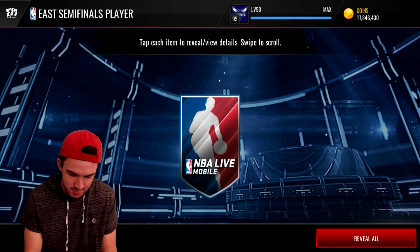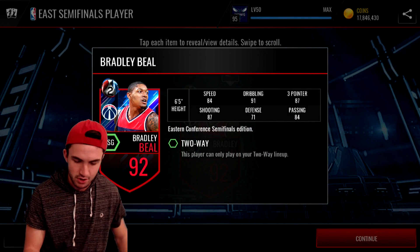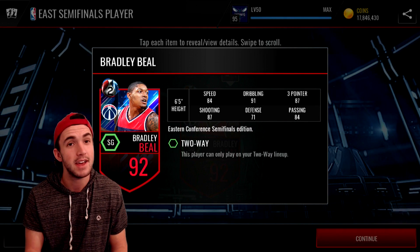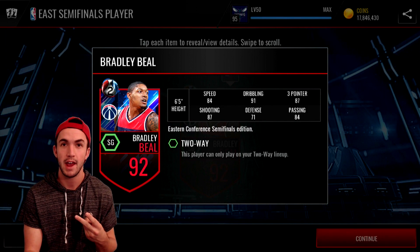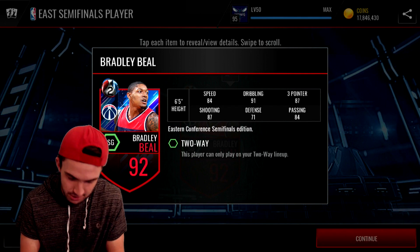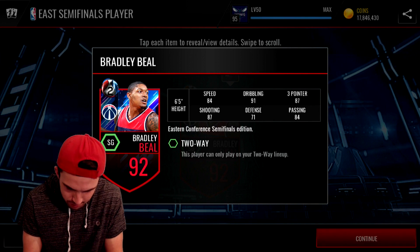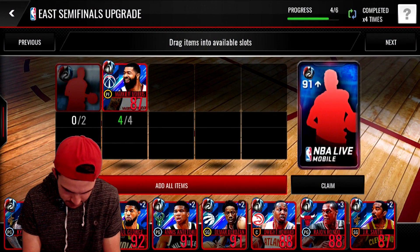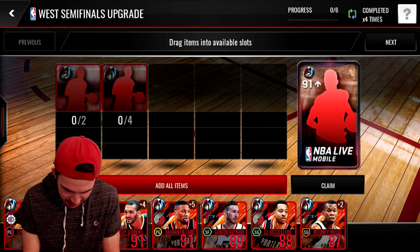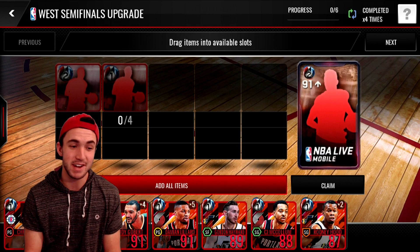Give me another one of those Kyries — Bradley Beal! I actually predicted he was going to get the Master Card for the East, because one of the developers said the Master Cards would be one shooting guard and one point guard. For some reason they had James Harden as a shooting guard, so that was the reason for my confusion. But that is a nice card — 87 shooting, 87 three-pointer, 91 dribbling, 84 speed, 84 passing. Another really solid card. I don't have enough Western Conference players left, so that's probably going to be about it for this episode.